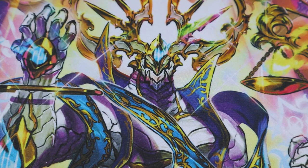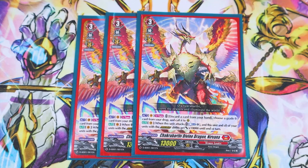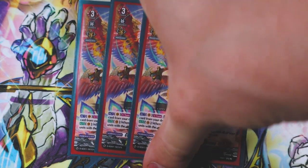On to the grade 3s: you want to be able to Persona ride, so we're running three copies of Nirvana — pretty obvious there.